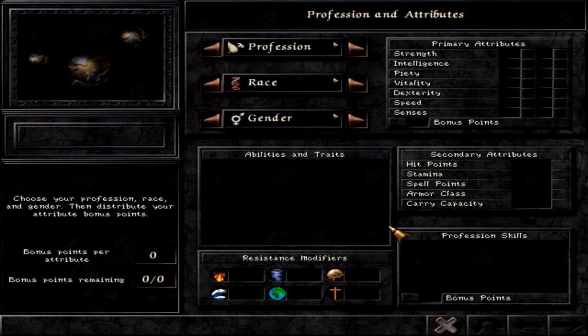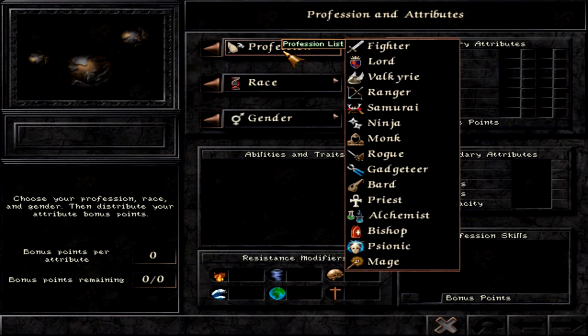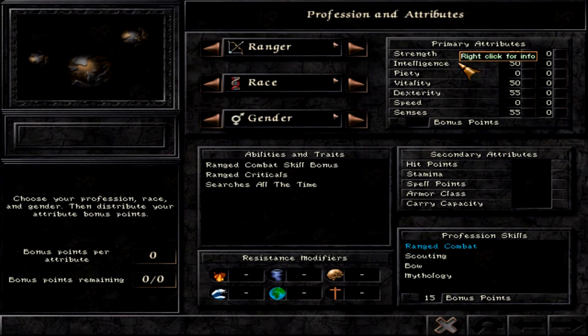Let's begin. We have a ranger here, and what is the ranger good for? As you can see from the attributes, he can cast something with his intelligence, and he also has good strength, vitality, dexterity, and senses. Strength and senses combined with dexterity give you very good ranged damage.